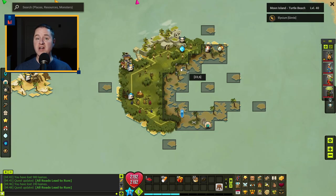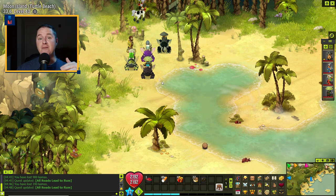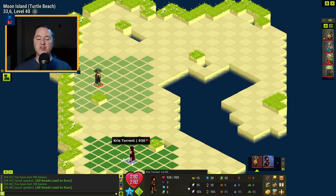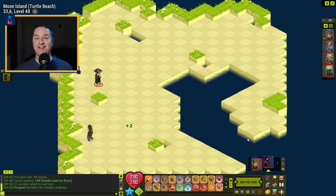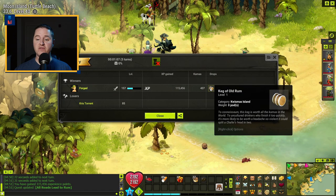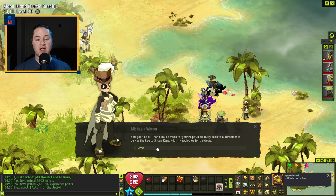Finding Chris leads into a fight. Chris is a SRAM and will disappear for the first couple of turns, so keep that in mind. He has 930 health — not too crazy, but he will be invisible. Once the fight is over, you get a keg of old rum. Take this back to Michelle of the Winter, show her the keg, and that completes 'All Roads Lead to Rum,' leading into the quest 'Return of the Jetty.'